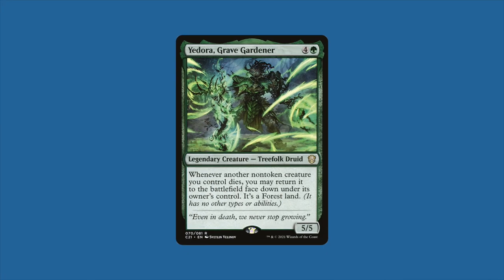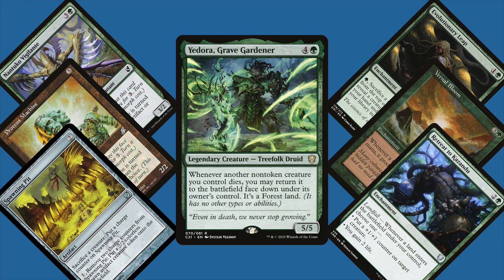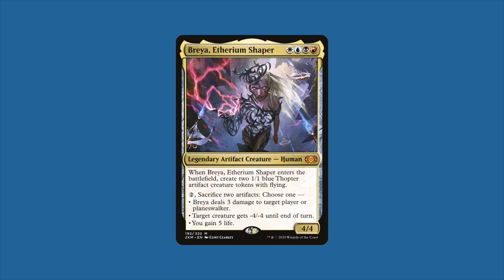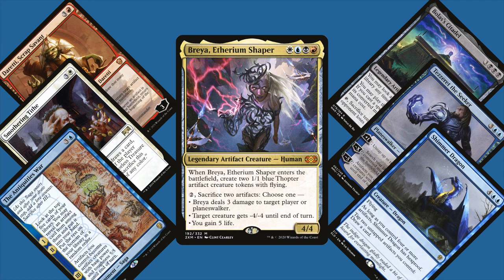Going first in turn order is CJ playing Yadorah Gravegardener. This list is a mono-green combo deck using Yadorah's synergy with morph creatures, heavily inspired by Commander Theory's budget Monocolor Powerhouse Commanders episode — a little shout out to them. Second up is Peter playing Brea Ethereum Sculptor, a value-centric artifact deck looking to flood the board with threats such as Planeswalkers, tons of tokens, big fatties, or combo enablers.